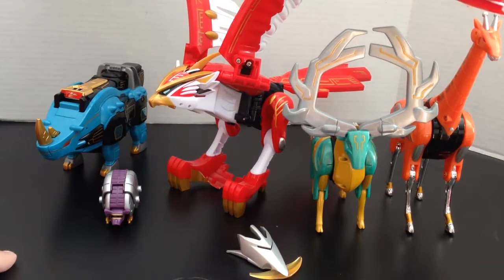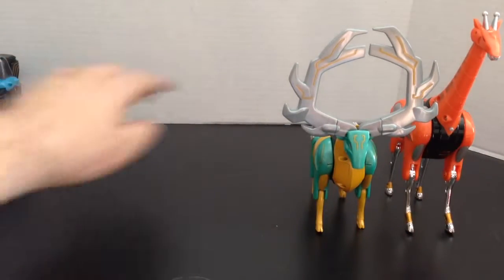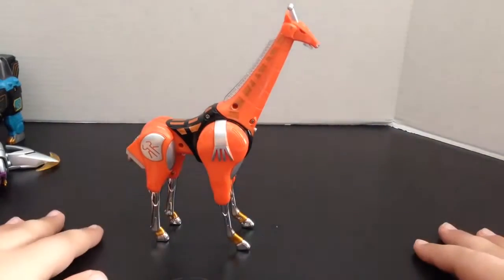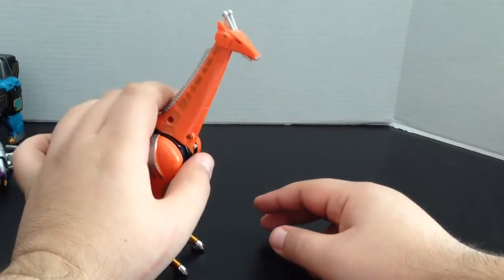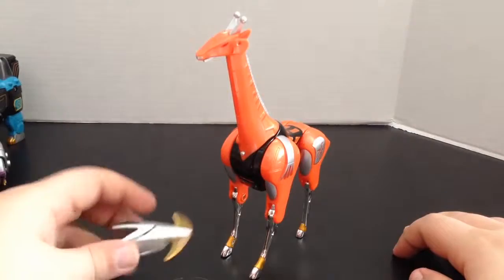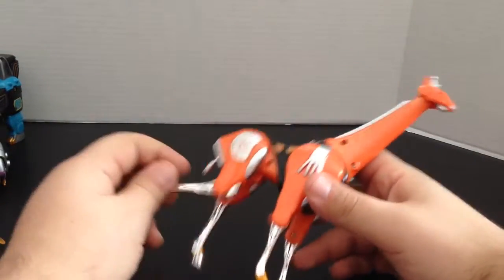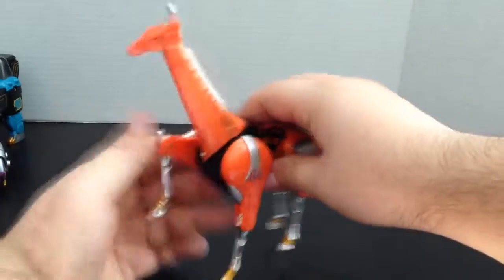We'll take a look at them one at a time. As you can see the bird is huge — he doesn't even fit in my camera view — so we'll set him off to the side for now. Let's start with the giraffe because I believe he is the first one that we got in Wild Force. It's a giraffe, lots of nice articulation, he's got all the detail I can remember — his tail, the spots. He has a nice little gimmick where you press the button and his head shoots out for when he's in Megazord form — that was his attack. You also get his little covering for Megazord form that makes kind of the spear hand. He's got lots of articulation for transformation or not, all sorts of movement in all of his joints.